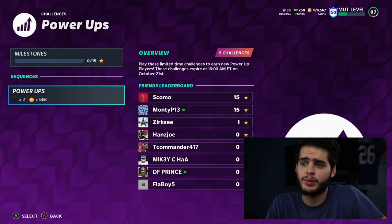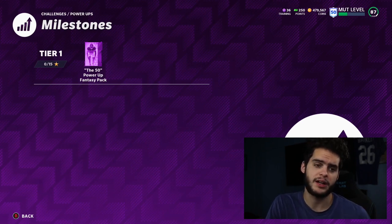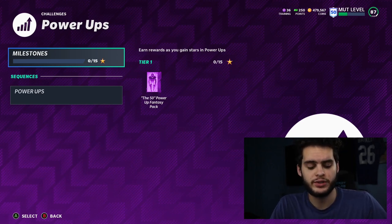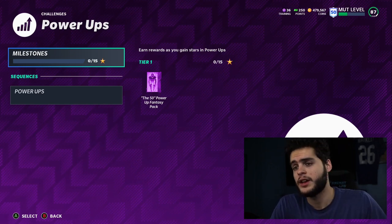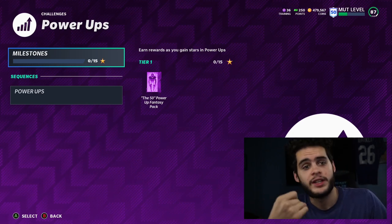Get your 15 stars and you will get the 50 power Fantasy Pack. For today's Poodle Squad shout-out — like the video, comment down below 'Poodle Squad,' and turn on that notification bell. Once you do those things, you're eligible to be shouted out. Today's shout-out goes to ToxicGoo — shout-out to you, man, for being a part of the Poodle Squad. I greatly appreciate you.